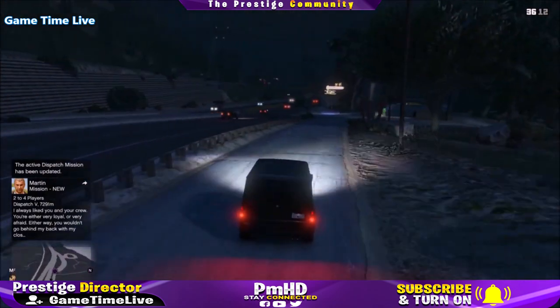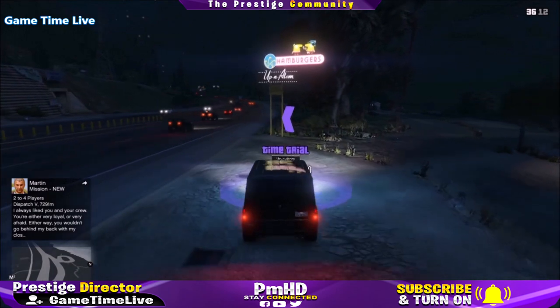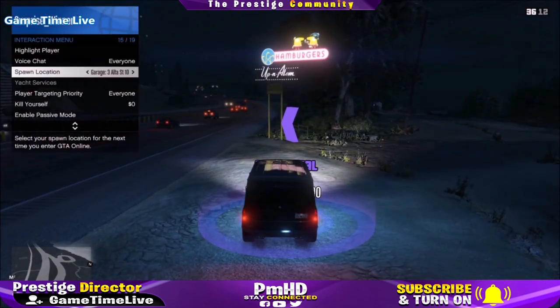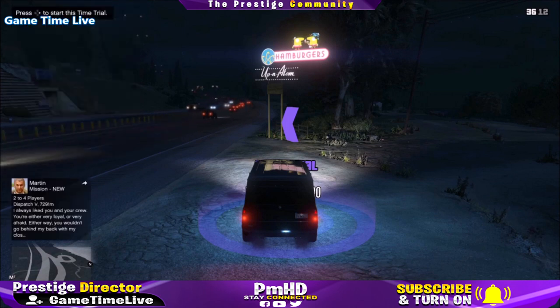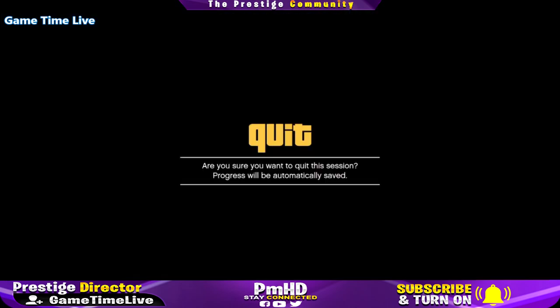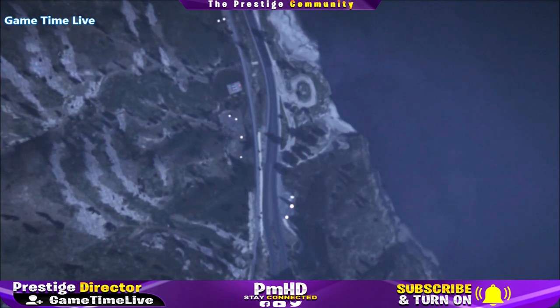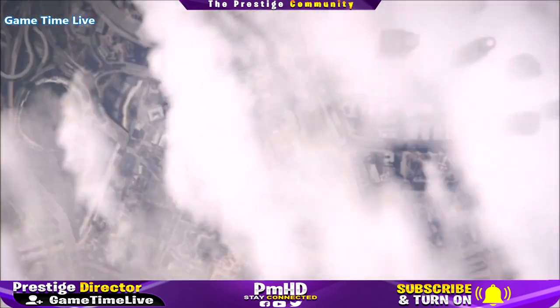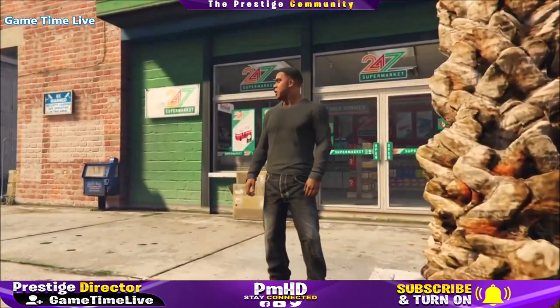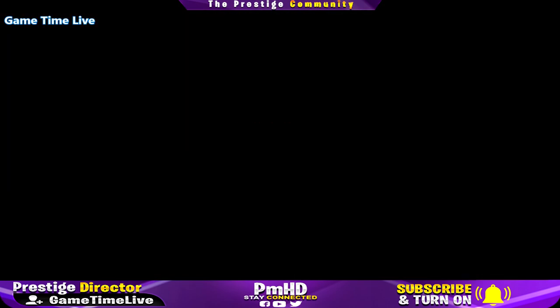Before going back to the time trial, make sure your spawn location is set to any of your garages. Get inside a vehicle, drive back to the time trial and start it. Hold down on the d-pad, switch over to a story mode character, or go to pause, creator, and then go to story mode. We're almost done with the preparation — now we're going to be doing the kill the birds method to bring our shortlisted outfit online.